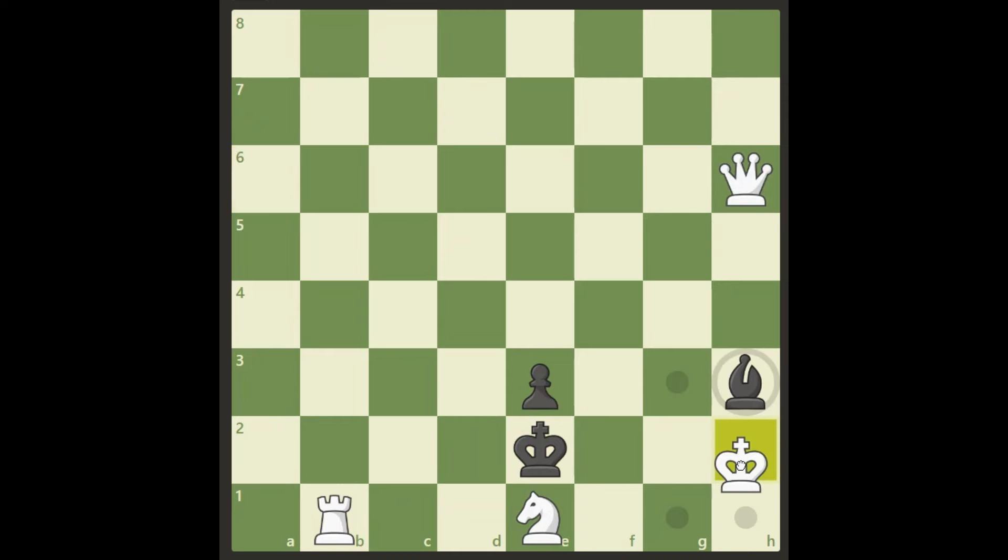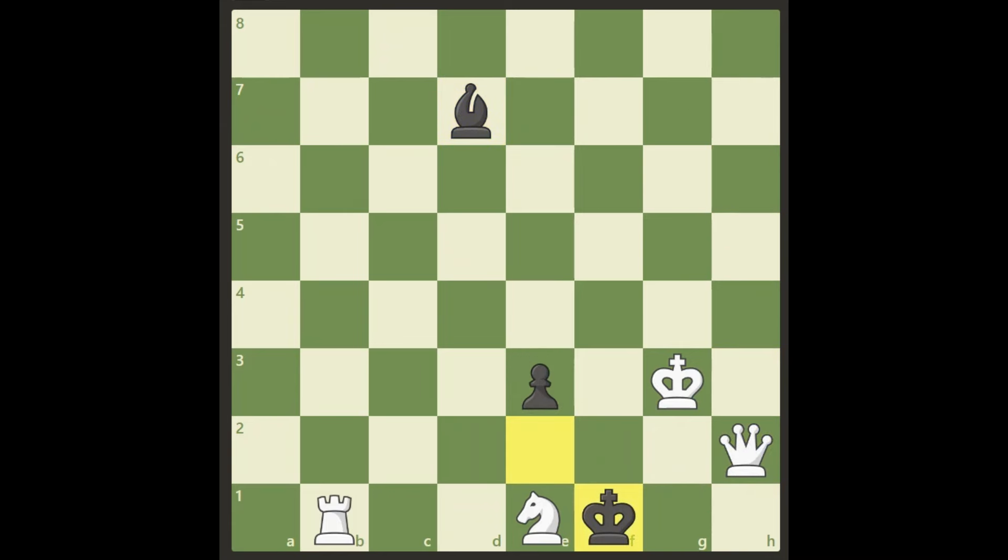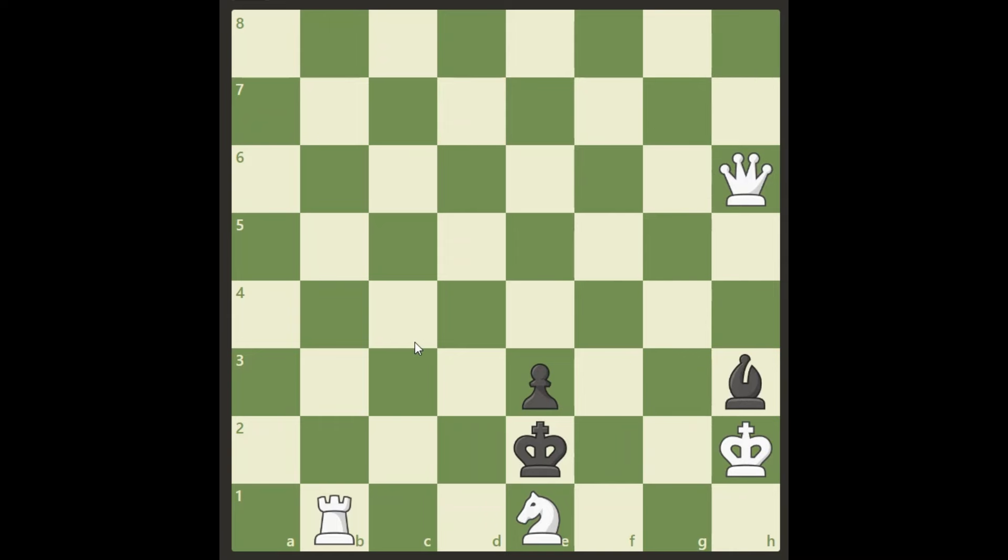If we try to move the king to g3 or g1 and get some sort of action out of that, well it doesn't really help us at all. The bishop can move to a very random place and this is not a checkmate. The king can come back to f1 and there's really nothing else we can do to checkmate. So what is the correct move?